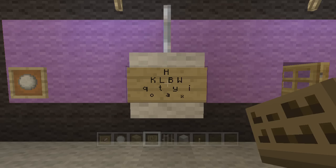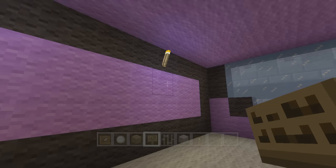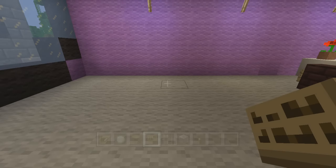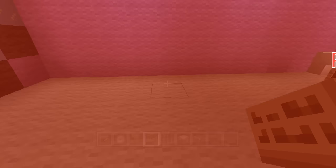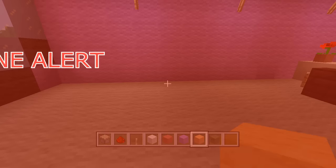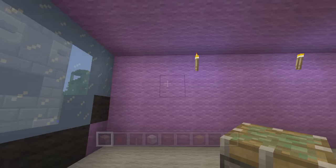That is looking good - that's that part of the room done. I'm gonna hold off on doing the shelves until I do this beast here. There's going to be a teeny tiny bit of redstone in this - redstone alert, redstone alert! Here's where we want to put this thing: on the fifth block to the right - one, two, three, four, five.